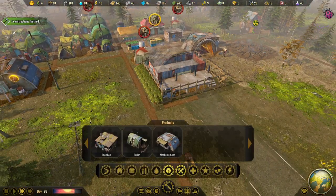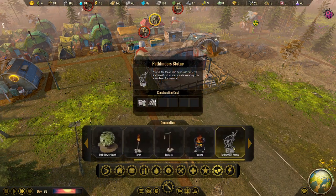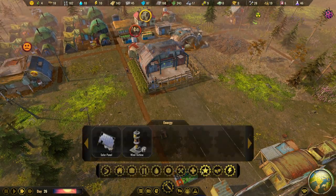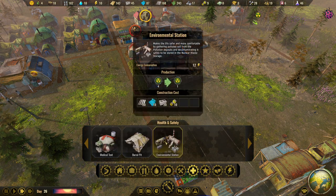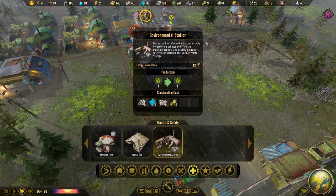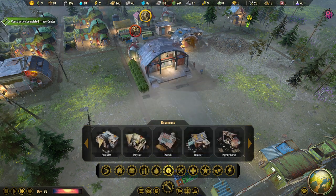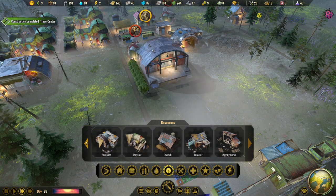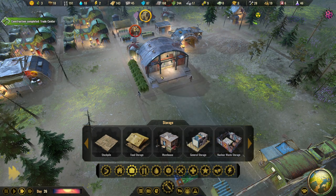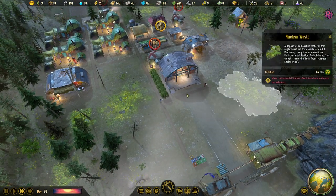Something else we can build now is the hazmat environmental station — there it is. It makes life safer by gathering polluted soil from pollution deposits and decontaminating it safely, to be stored in the nuclear waste storage. But that storage isn't in my storage yet. There it is — the nuclear waste storage, which we need to build as well. Now we have the trade center complete, so we can finally go for some trading.